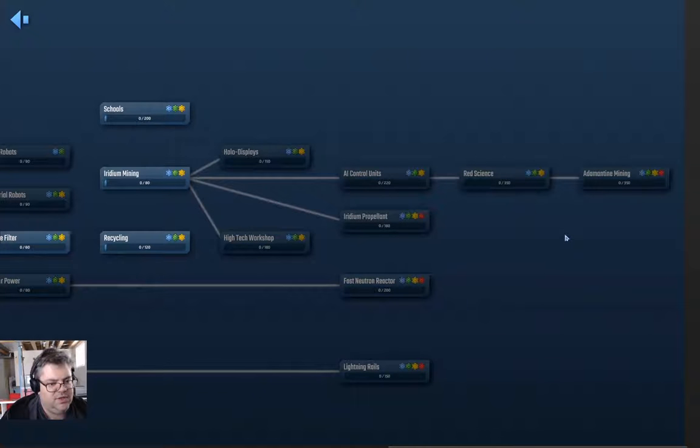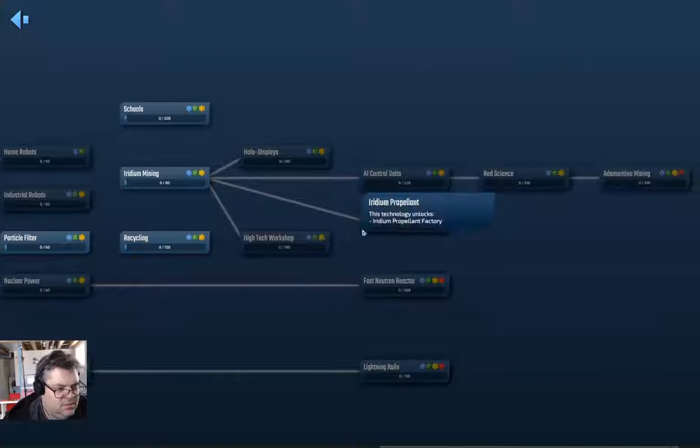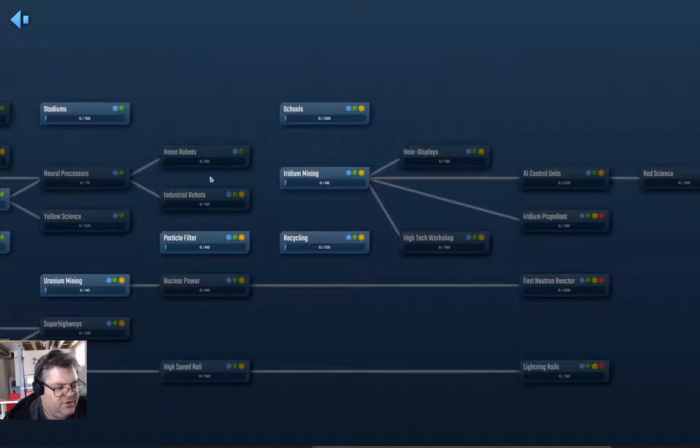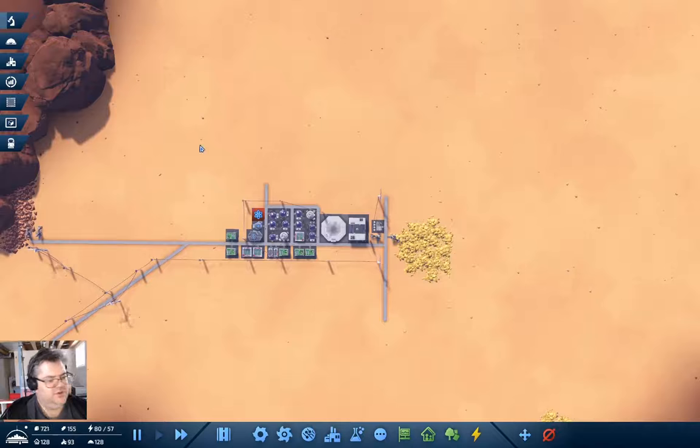So what have we got here? We've got a whole bunch of stuff, but it's not a hugely complicated tech tree. I've got a couple of things queued up — we've got four-lane roads queued up, concrete roads and all that jazz.